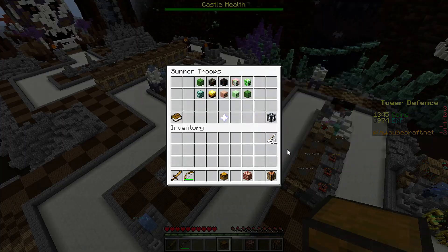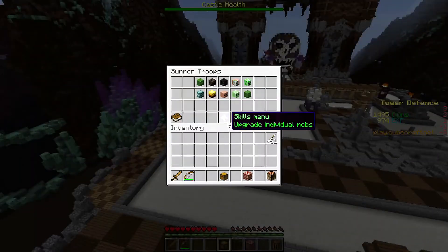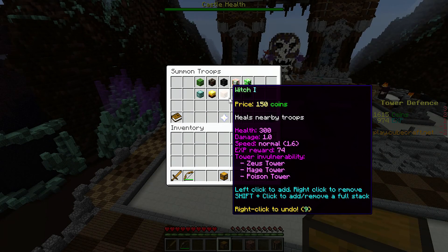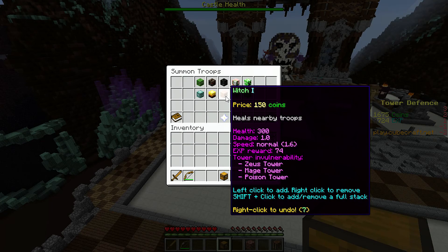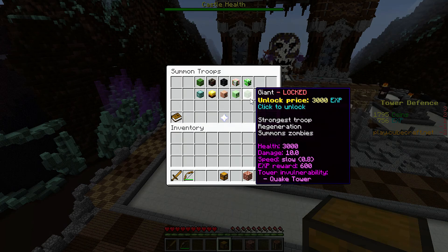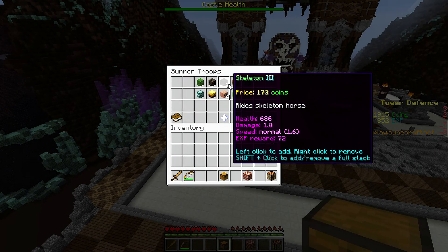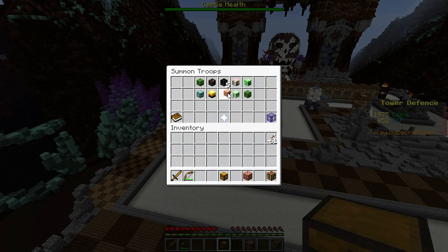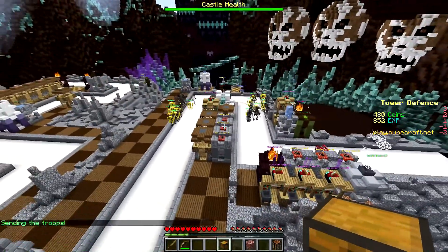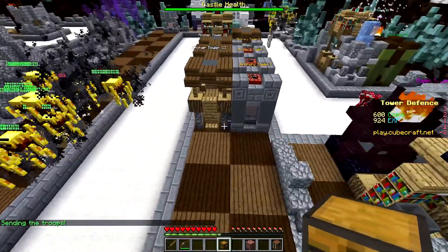Actually I meant witches, not spiders. Witches and skeletons — you can upgrade the skeletons and unlock them to get them to level five slowly. Do the same with witches, and if we send them together we will be unstoppable.